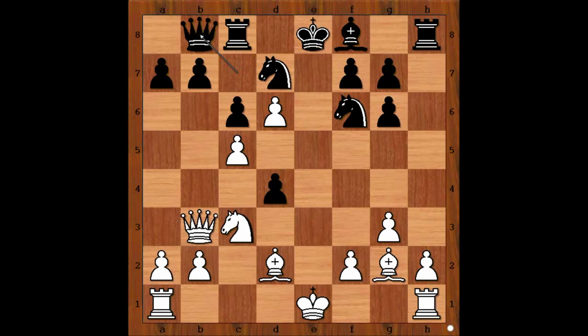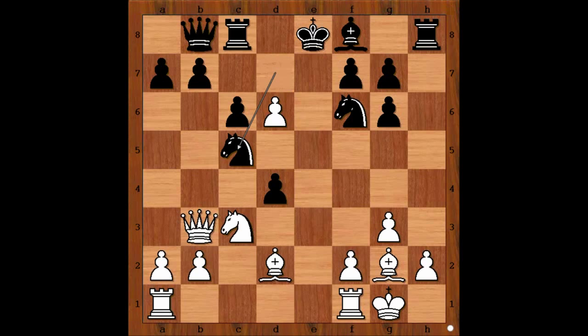White to move. The white knight is under attack, and the white pawn on c5 is also under attack. So perhaps knight to a4 is suggesting itself — do you agree? But Maria castled kingside, allowing pawn takes knight. Knight takes on c5, attacking the queen.